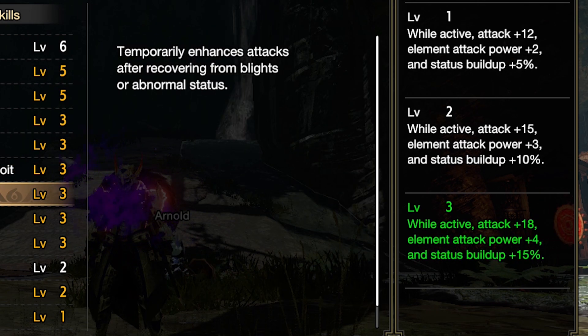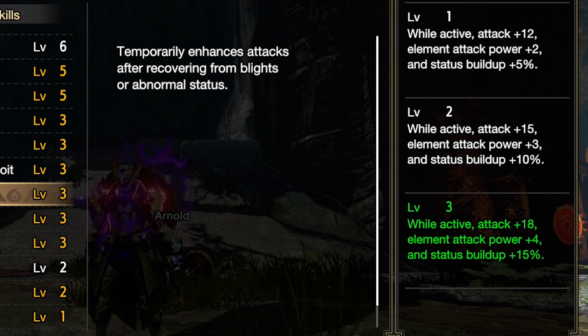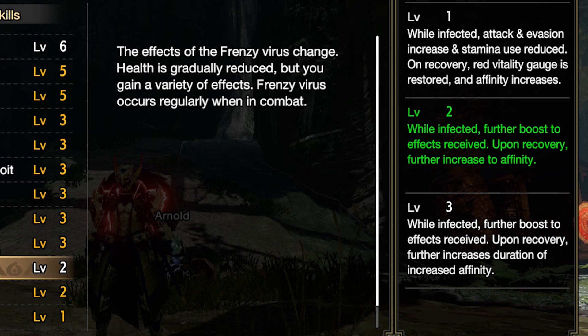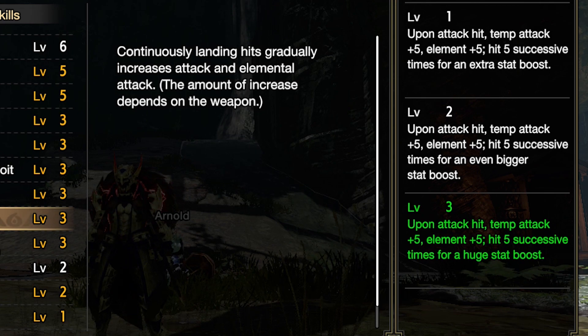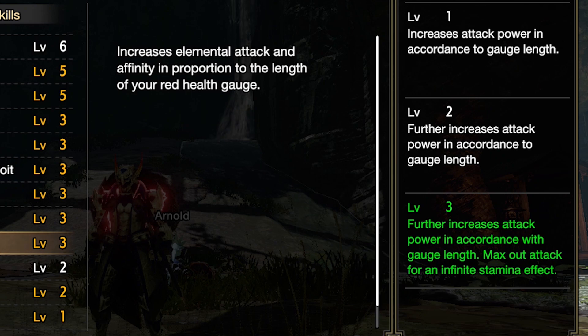If you recover from the Frenzy, you'll get a boost to affinity. We're suffering from blight or status — attack up, element power up, status build up, maxed out. I think it was Bloodlust which was the one that gave us the Frenzy. Got Burst — plus 5 element and attack every five hits gives a stat boost. And Strife, which is one of the new abilities — if you have a red health gauge you get increased attack power and it quarters the length of the red gauge.